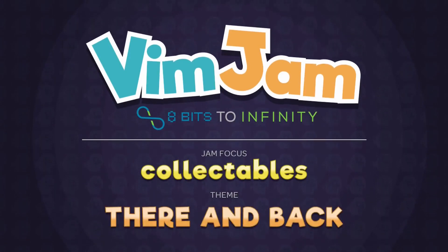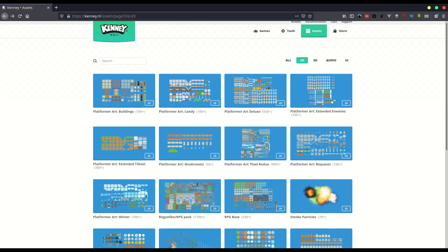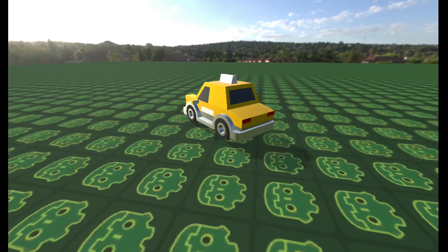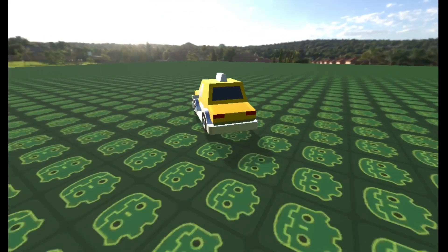I immediately decided that some sort of taxi game might be fun, wherein the player would drive around a city taking passengers to their required destinations. I also decided to make this in 3D and to save time I would use some of Kenny's awesome 3D assets. I downloaded his car kit and was able to quickly set up a working vehicle using Godot's built-in vehicle body node.